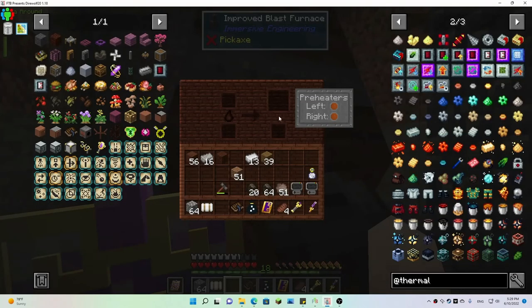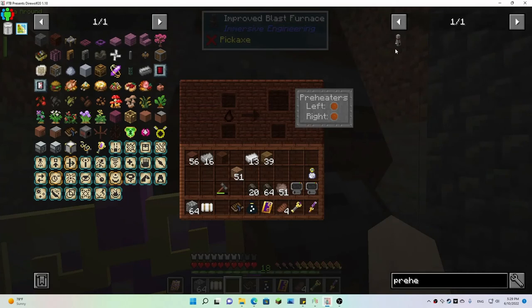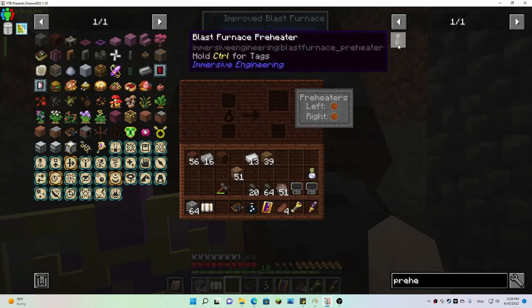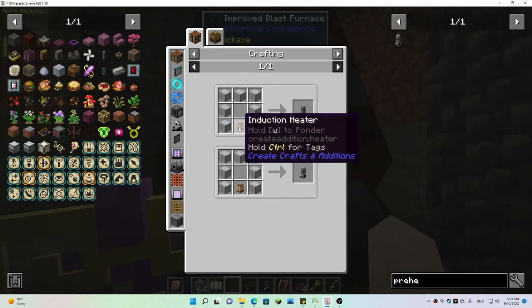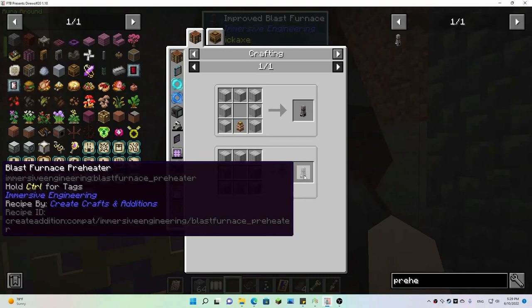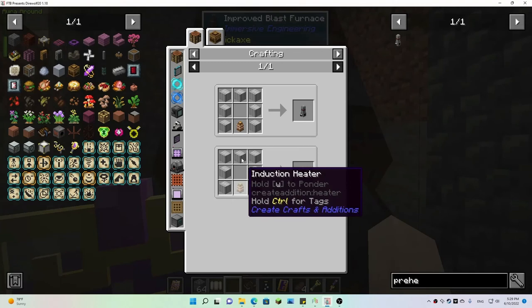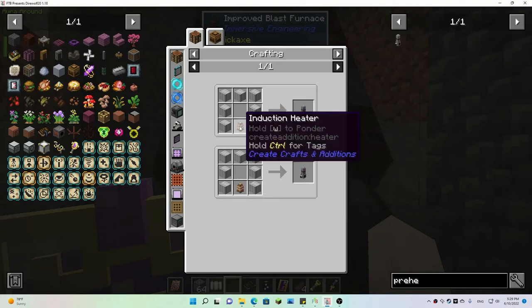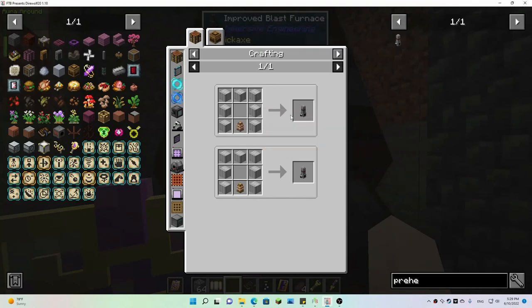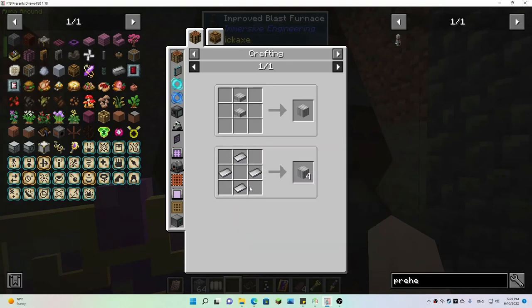Preheaters left and right — so we gotta find out. Glass furnace preheaters — these are cool. We need iron sheet metal and an induction heater. How do we make iron sheet metal? Four iron plates — okay.